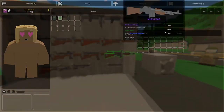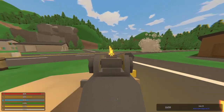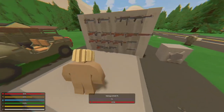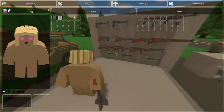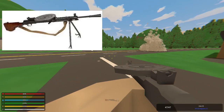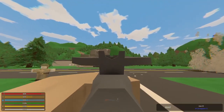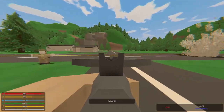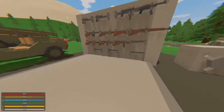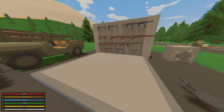Moving on to LMGs: there's the M1918 BAR. It doesn't shoot very fast, only has 20 bullets, kind of underwhelming. But the best gun in the mod pack is probably this one — it's the Tachanka gun from Rainbow Six Siege, and it just looks amazing. We're also missing the bazookas due to the ID issues, but they are in the mod pack if you can ever get to them.